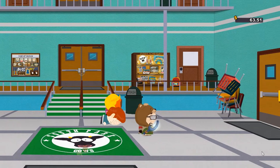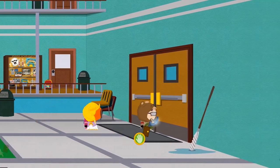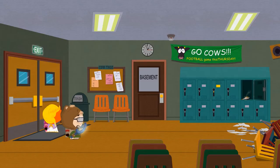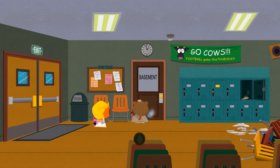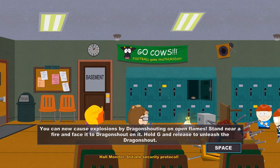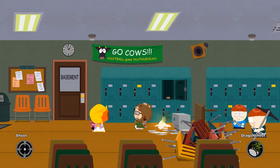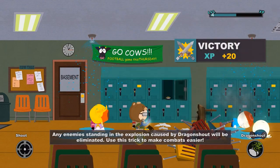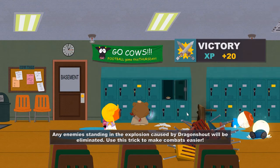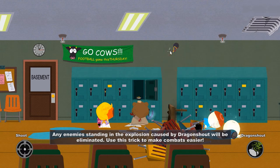We have taken care of everything here, and the door to the right is the only one we can go through. Over here we have the basement door, but we cannot access that at the moment. Instead, we face a few more enemies. However, as the game is kind enough to tell us, we can take these ones out without a fight using our Dragon Shout. This gives us the same amount of experience points we would have gotten from a regular fight, but this way is much faster and less dangerous, so it should be the preferred approach.